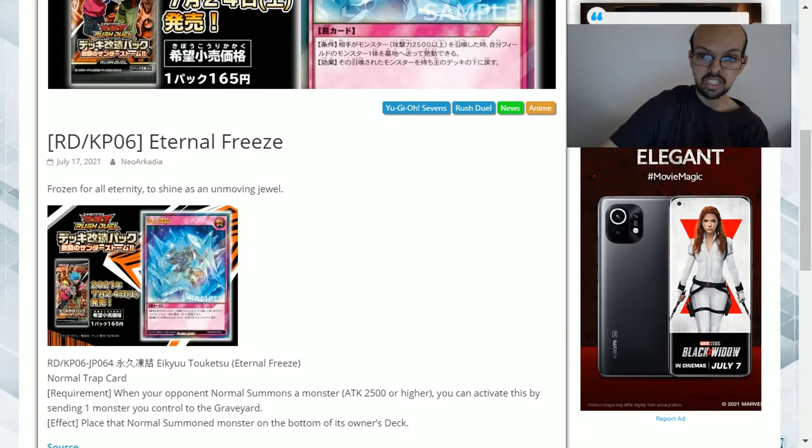I would say the only downside is it's only for normal summons. So as special summons become more prolific, and as we get further into season 2 and into season 3 of Yu-Gi-Oh 7s, there is going to be a lot more special summoning outside of normal summons.